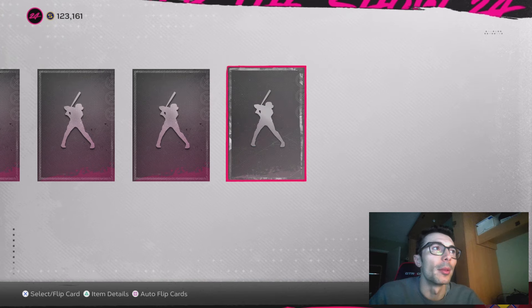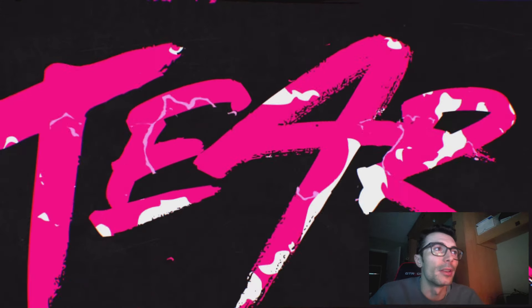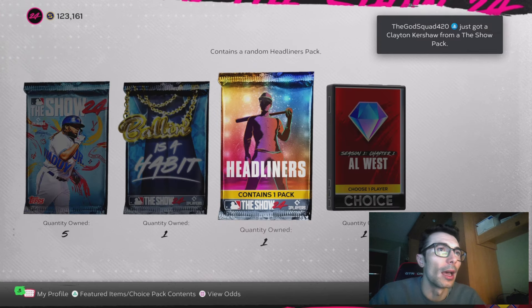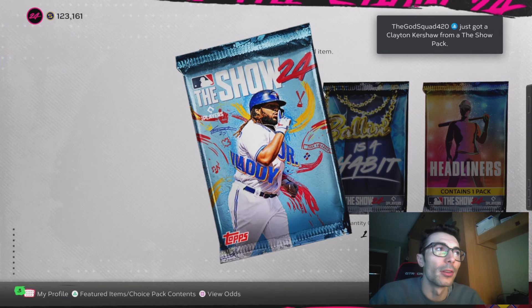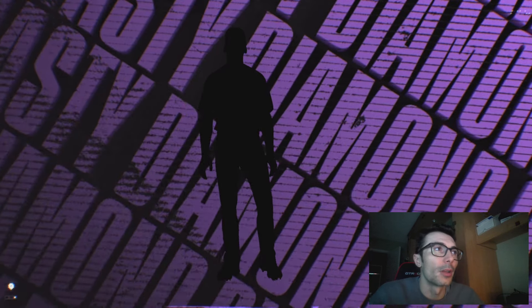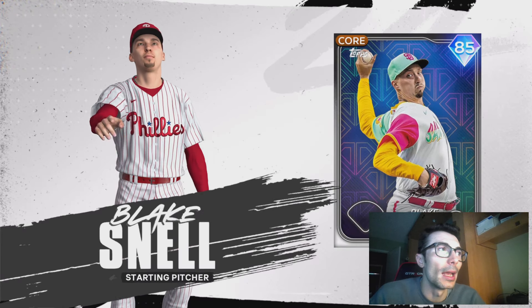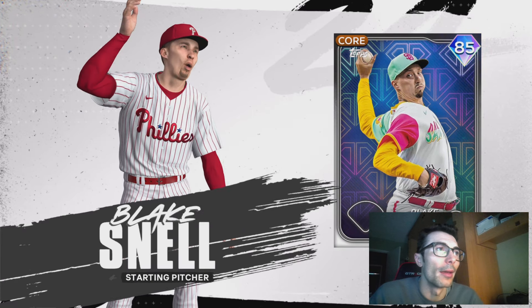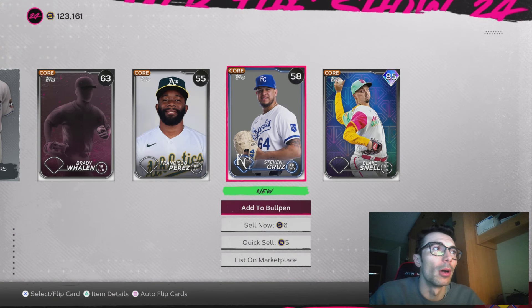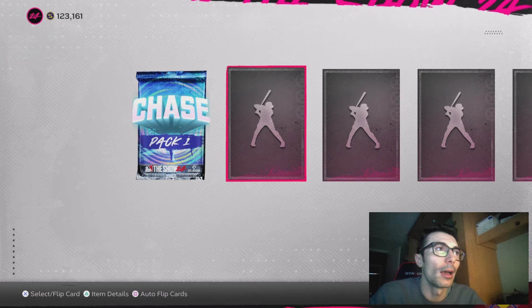Anything above 90 is going to be the blue background, which is what we're looking for. But we are able to get a couple of these Silver and Bronze packs as well. These cards are decently valuable right now, and some of these guys are going to be on the squad in terms of relievers. There we get another Diamond — Blake Snell, 85, free agent card. If he gets added to a team, his price might go up depending on the collection. It also could stay right where it's at, around 9,000.